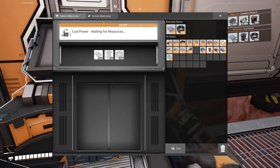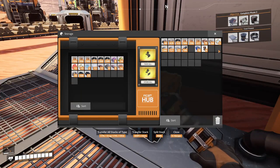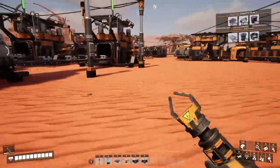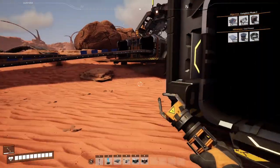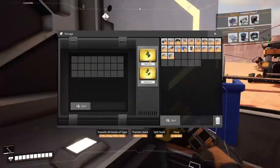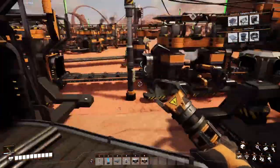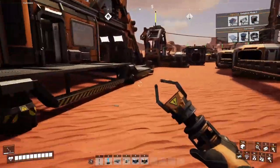Coal power — that's the thing for the next episode I suppose. Let's put these things into the storage and collect the resources in the meantime. Concrete first, reinforced iron plates, iron plates — oh that's a lot of pieces there. Screw is empty in this one, it's okay. Some more iron plates gathering in that storage as well. It seems this production line is working nicely already.